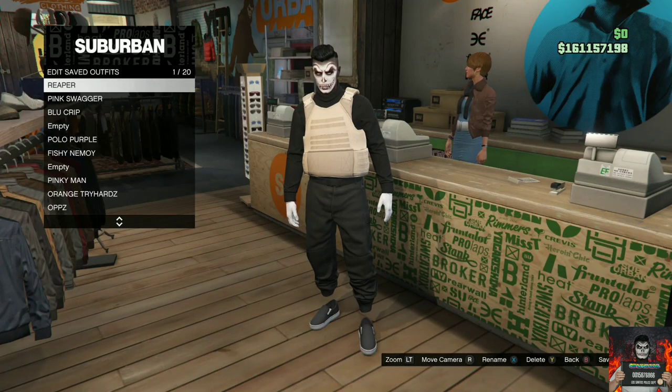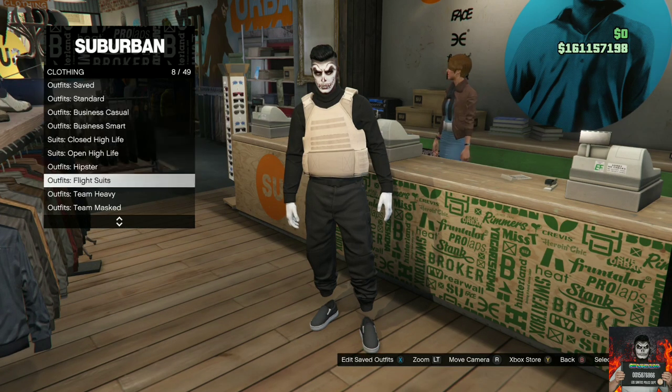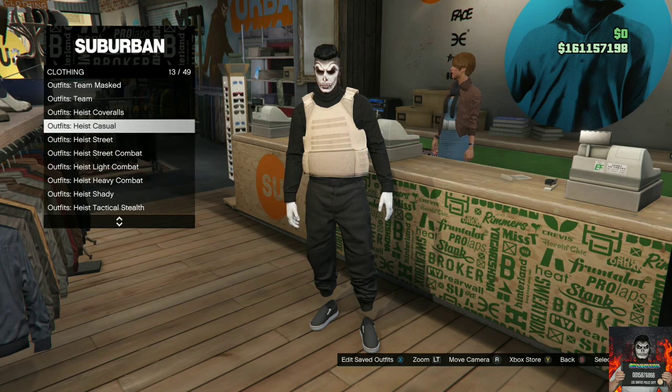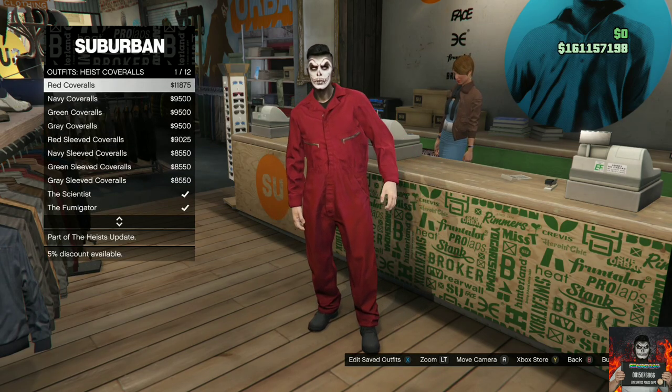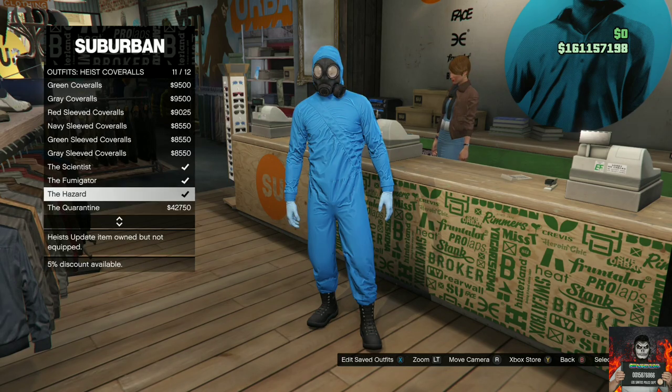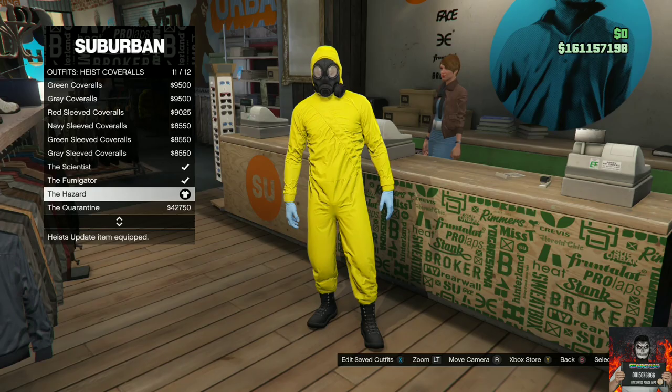Now make your way over to the front counter, then save this as an outfit on slot one — make sure it's on slot one. Now go over to the heist coveralls, scroll all the way down, and you can purchase any of the last four. I recommend purchasing the yellow hazard one, so go ahead and purchase that one.